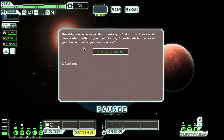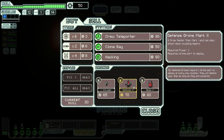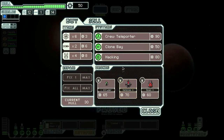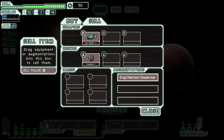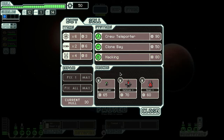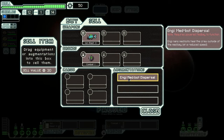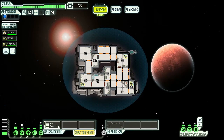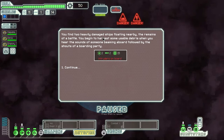The ship we're escorting thanks us and lets their friends patch up our hull and show their wares. We get some repairs and see a bunch of drones we can't afford, plus a clone bay, hacking, and teleporter. I don't want to sell the Medbot Dispersal augment — it's awesome. There's nothing we can really afford, which is disappointing. We could get the clone bay but our medbot heals crew everywhere at reduced speed, so we want to upgrade the medbay later instead.